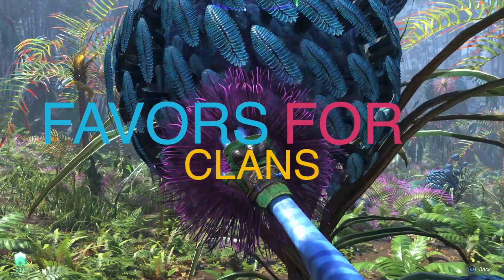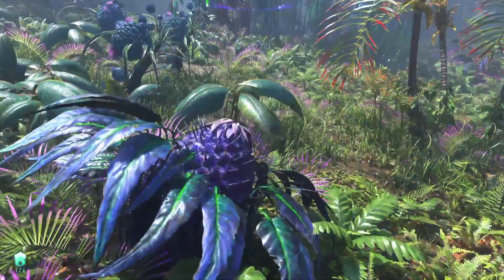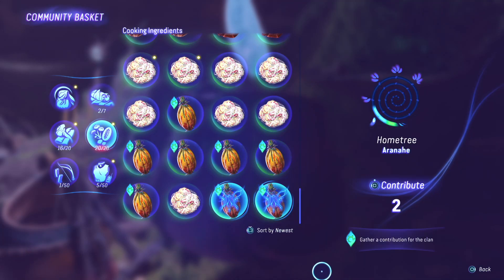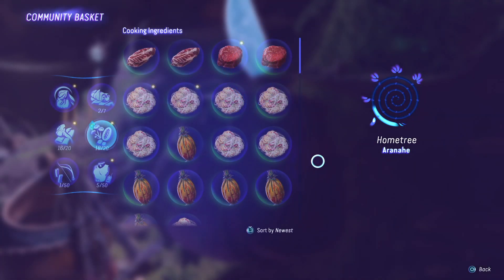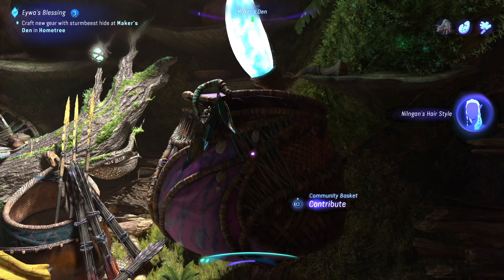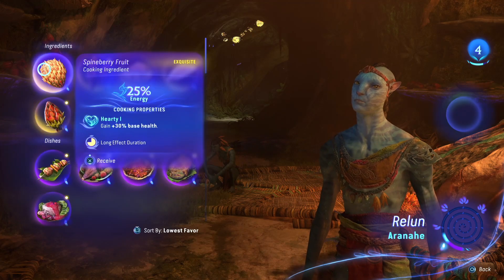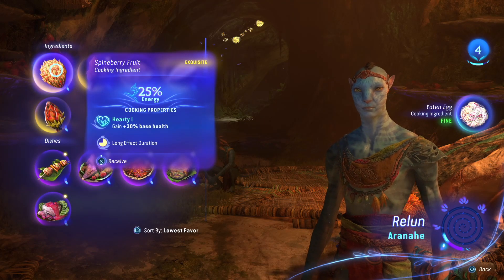Favors for Clans. As you collect components, crafting materials, and gear in the game, you can contribute these items to different clans in order to receive favors. Clan favors are another currency in the game you can use to get a lot of gear and cosmetics. Check the contribution basket to see what each clan wants you to gather and hunt for. Completing side quests and main story quests will also grant you favor with these clans so that you can buy from their NPCs.